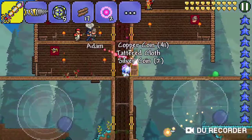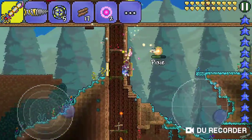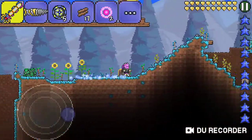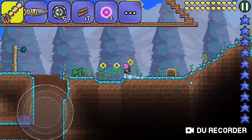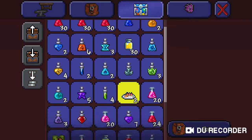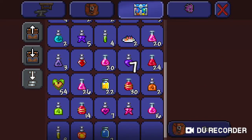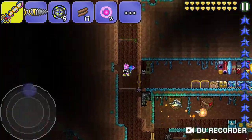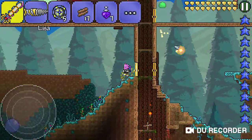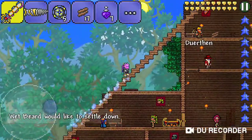At least we can annihilate stuff now. Yeah, we used to be able to annihilate it but not as fast. Come here, pixie! If I pop a Feather Fall Potion will that make me lighter or does it just make me immune to fall damage? I think we're gonna have to use another Gravitation Potion, which I never really like using those.